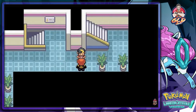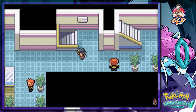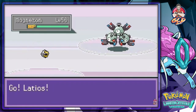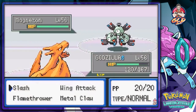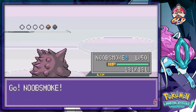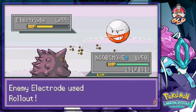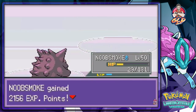A Team Saturn grunt says if I joined Team Saturn I could be a powerful admin — but no thanks. They say they're not here to take over the Radio Tower. I switch to Godzilla and use Flamethrower. Sparky is growing levels like crazy. Noob Smoke uses Shadow Ball and Roll Out.